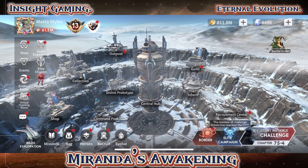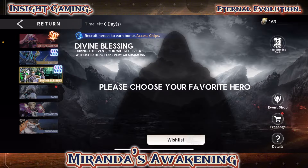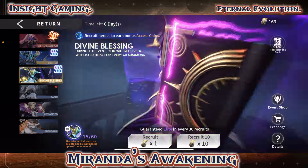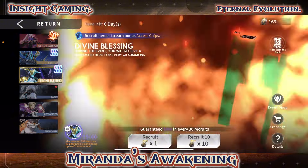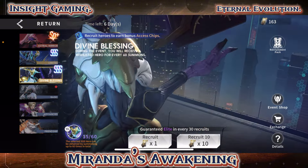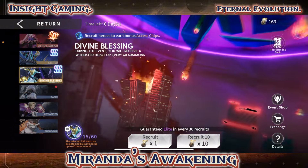Next we'll do the summons and then go over and read Miranda's awakening kit. My Miranda is already immortal five, so I'm not going to pick her — I'm going to go with Take. I'll do 80 pulls. Actually, I don't even think I need to do 90, I could just do 80. The next new hero doesn't come out for another two weeks, so that's a lot of time to prepare. Let's get 180 limited tickets.